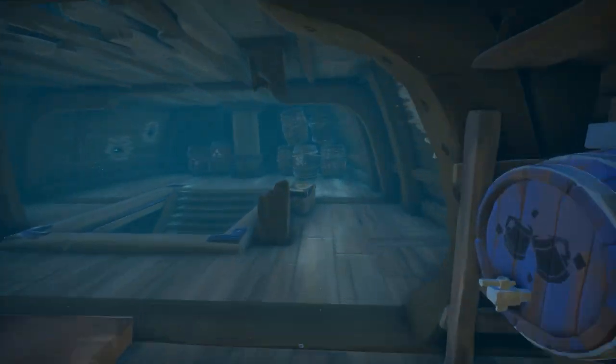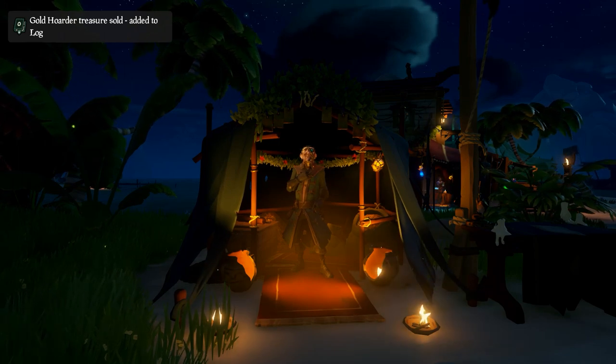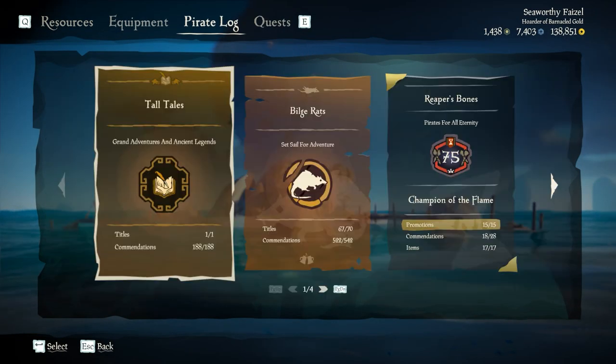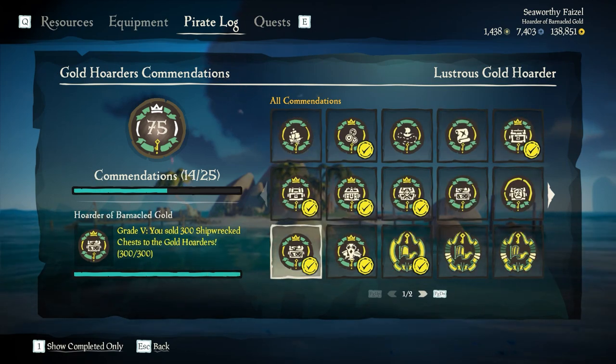Now, this commendation is a real grind — it is a very time-consuming commendation, but it's one you can kind of do passively. The commendation in question is Hoarder of Barnacled Gold. It's a Gold Hoarders commendation. To get to it: Pirate Log, Reputation, Gold Hoarders, and it's there — Hoarder of Barnacled Gold.